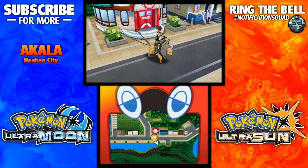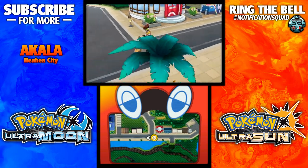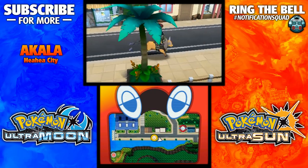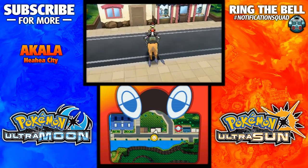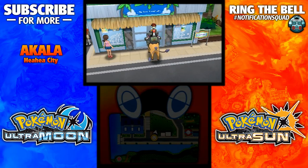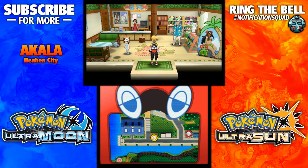Hey guys, this is the fourth-gen gamer, or Josh, bringing you a tutorial video for Ultra Sun and Moon on where the Name Rater is. You can see here this is Heahea City on Akala Island, the second island over here. Once you get to this location in the game, it's accessible right away in the tourist bureau here.